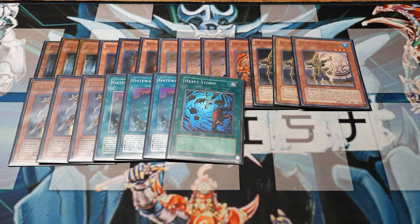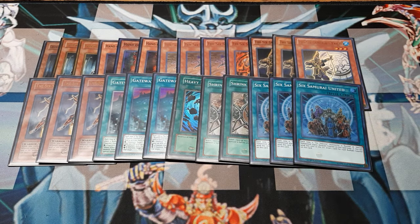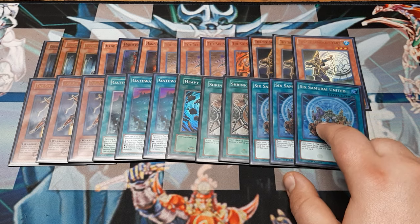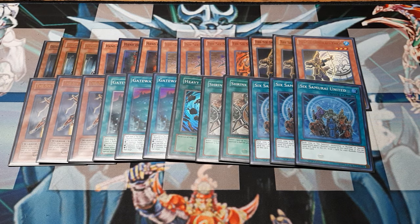We run a single Heavy Storm. Two Shrinks, because we want to make sure Yaichi stays around — between Hand and Irou, these guys take damage, so Shrink will definitely help out the crew. Three copies of Sam Unite — you should be familiar with this. It holds up to two Bushido counters, gains one whenever a Samurai monster is played to the field. Sack the card, and based on the amount of counters held, draw X — so you can do a draw one or a draw two.